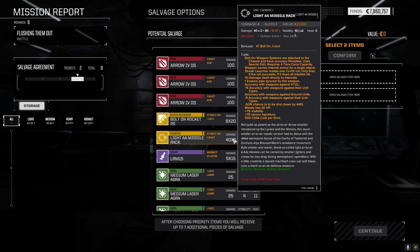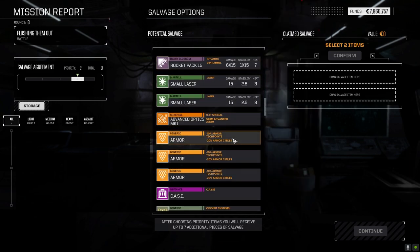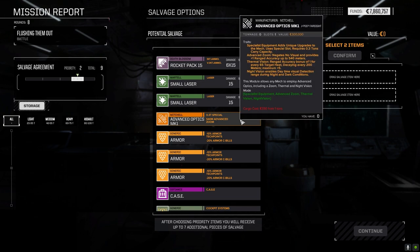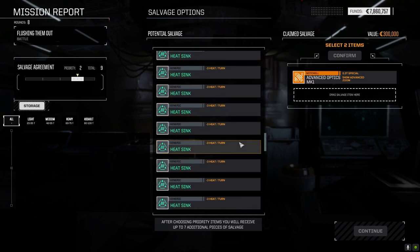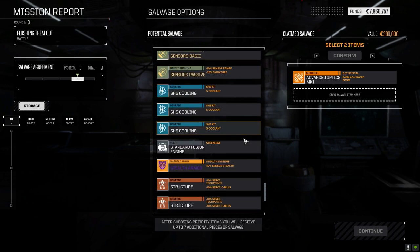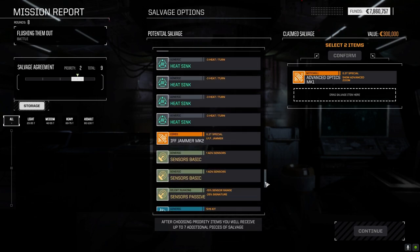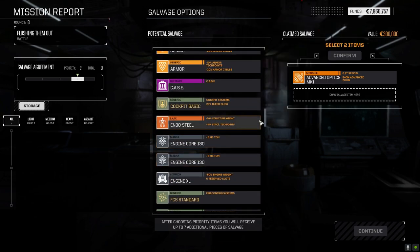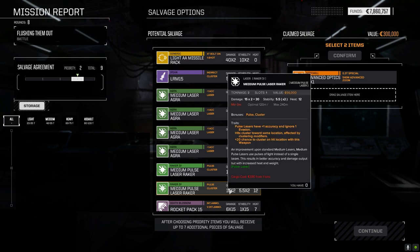Light missile rack. That's optics — wonder if I should grab that. XL core, we don't need the coin right now so I don't really care about that. Anything else down here? Jammer, jammer, stealth armor — we've got lots of warfare suite I think. Medium pulse breakers. Double shot.